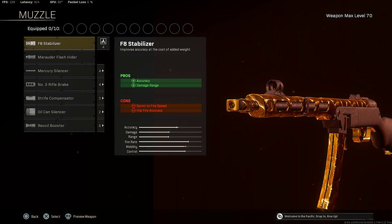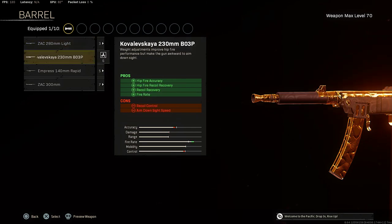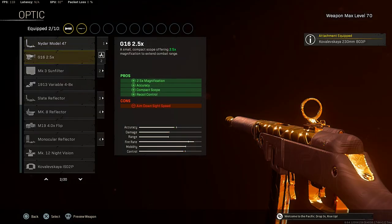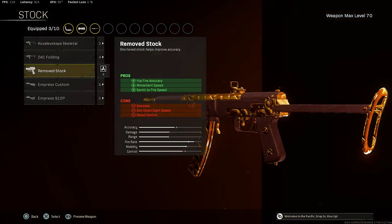For the muzzle, the first attachment for the Vanguard PPSH, I will be using the Recoil Booster for that fire rate. For the barrel I will be rocking the Kovaliska 230mm BO3P barrel for hit fire accuracy, recoil recovery, and fire rate. For the optic I will be using the Slate Reflector. For the stock I will be rocking the Remove Stock.